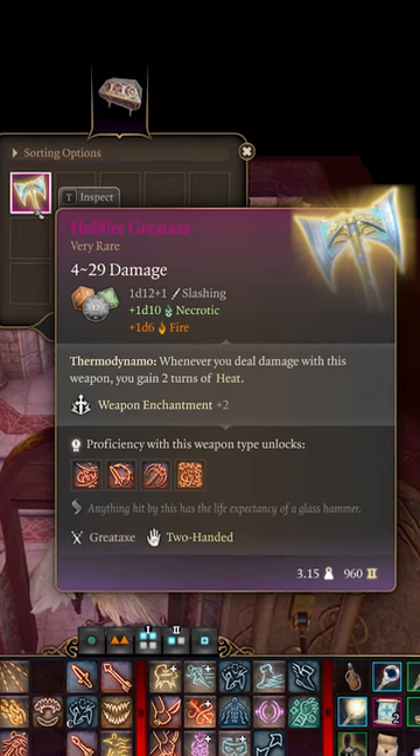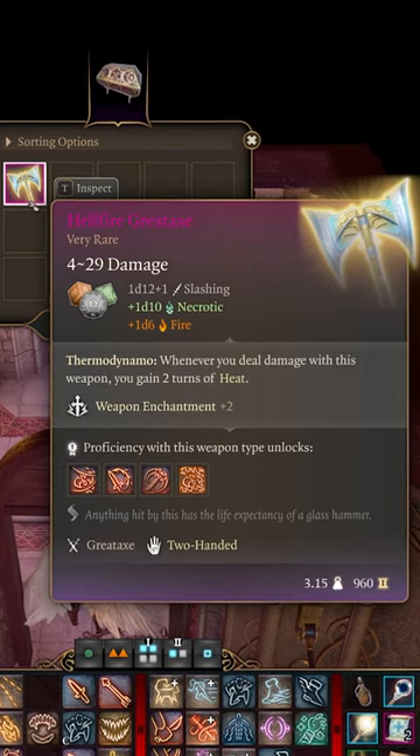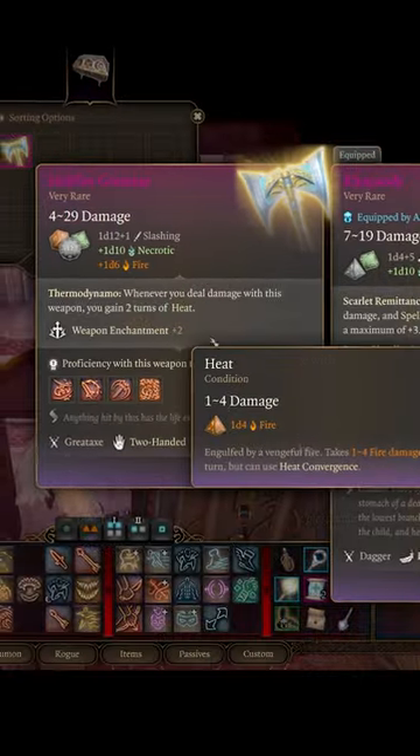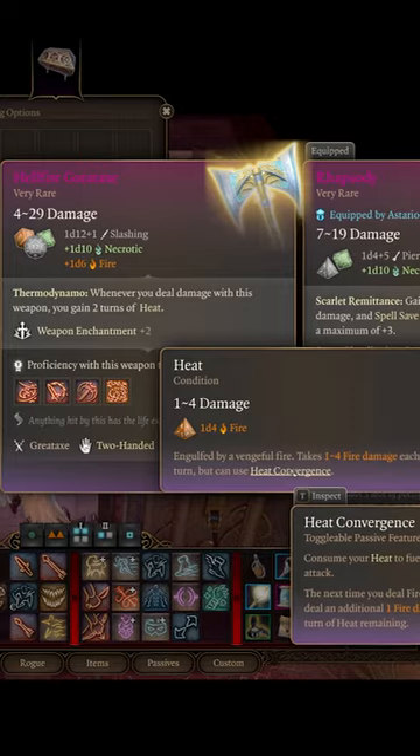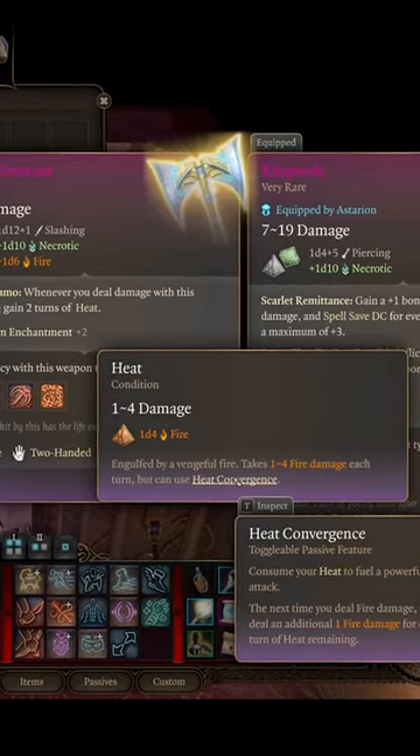The Hellfire Great Axe. This axe is very rare and deals 1d6 additional fire damage, afflicts the wielder with heat on each successful hit, and grants Hellflame Cleave, which deals an additional 2d6 fire damage that ignores resistance and immunity to fire damage.